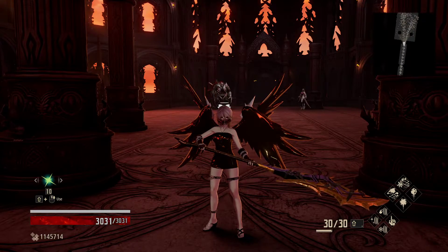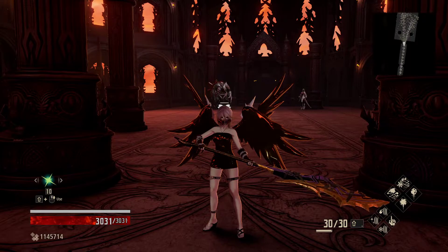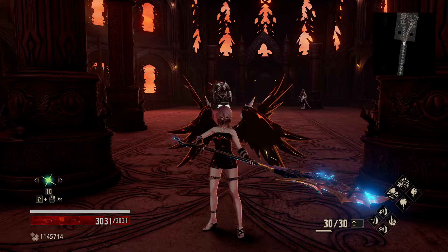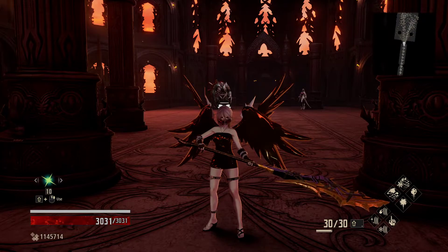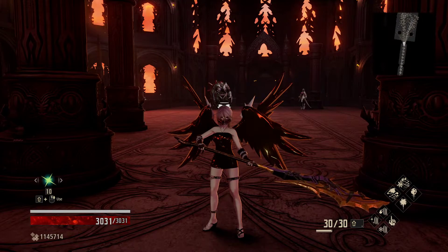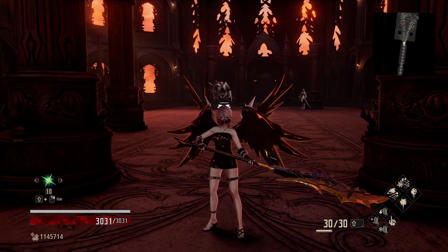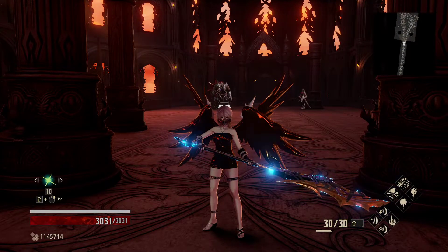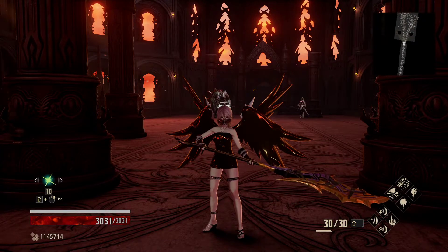He also has a 20% resistance to lightning. For statuses, he is susceptible to all four, but in roughly the opposite order of the Blade Bearer: his weakest is slow, followed by inhibit, then poison, and stun is the most resistant for both of them. So she goes poison, inhibit, slow, stun, and he goes slow, inhibit, poison, stun. The Cannoneer also has higher resistance to slash and some blood and lightning resistance that she doesn't have.